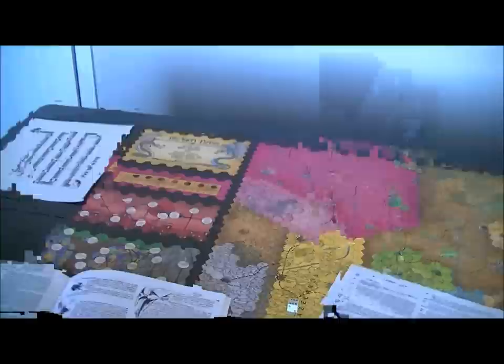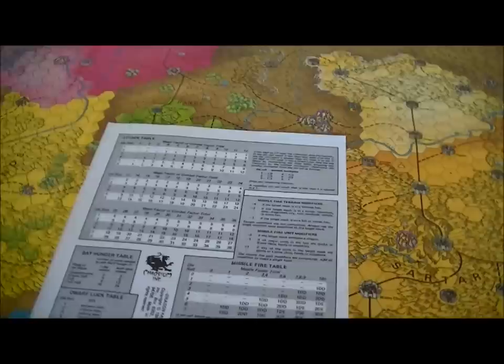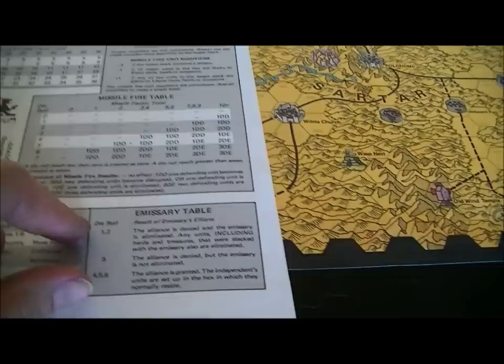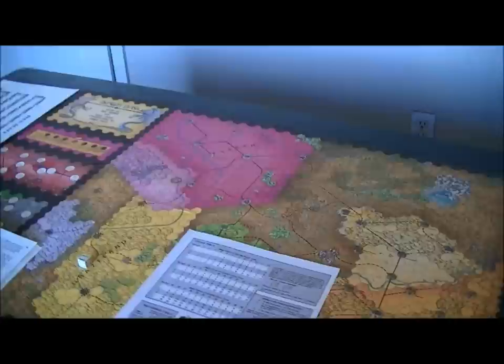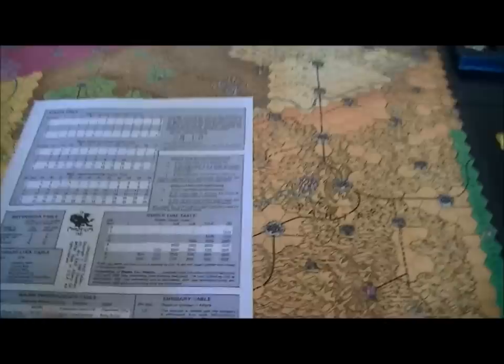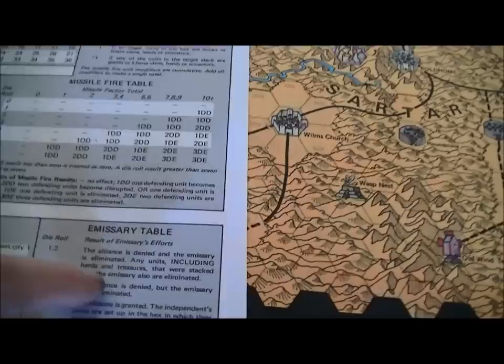That's the normal kind of diplomacy against the majors. For minors, what you use is this emissary table. If you send a piece — and it has to be either a Lunar Imperial piece or a Sartarite piece — to one of these non-major places, you generally roll a die: on a four, five, or six you get the alliance; on a one or two you not only don't get the alliance but any units you sent as an emissary are killed.